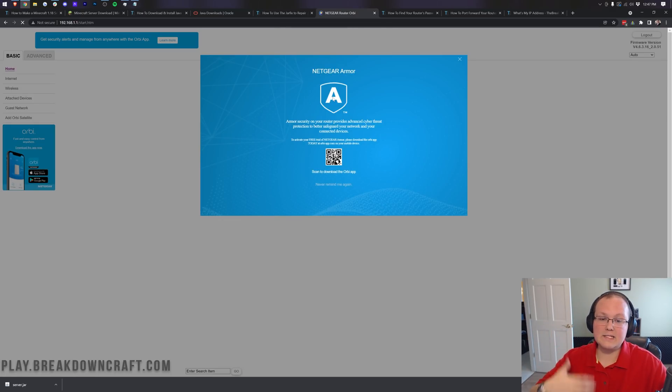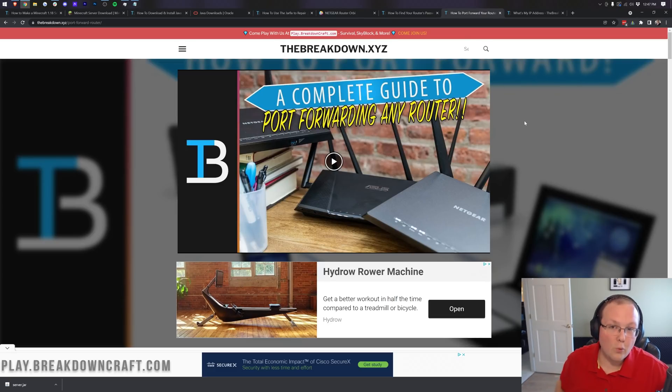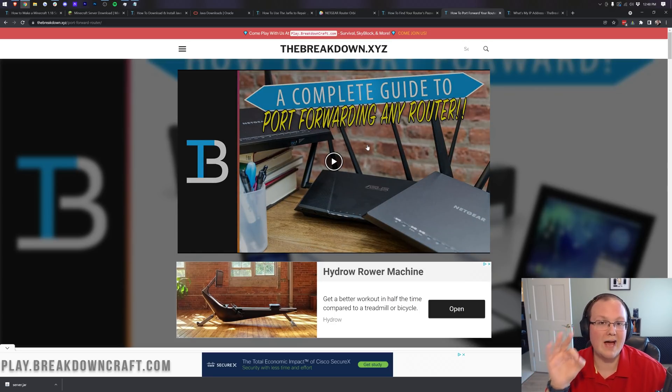Once logged in, your router will look completely different from mine — and that's perfectly fine. I'll give you all the common terms that port forwarding can be labeled under on your router. In the description we also have a guide showing how to port forward on all the top routers: Netgear, Linksys, Asus, Verizon, AT&T, TP-Link, and more. On my Netgear Orbi, I go to Advanced > Advanced > Port Forwarding/Port Triggering. For you it may be called Apps and Gaming, NAT Forwarding, NAT Gaming, Single Port Forwarding, Multi-Port Forwarding, or just Port Forwarding, and it could be under Advanced, Administration, Networking, or Security tabs.